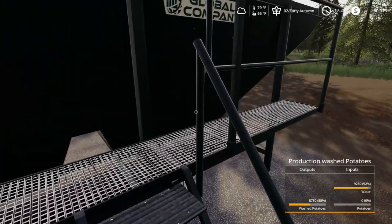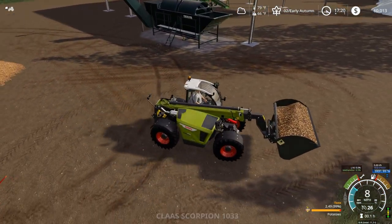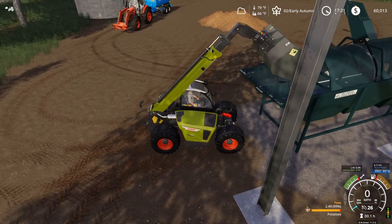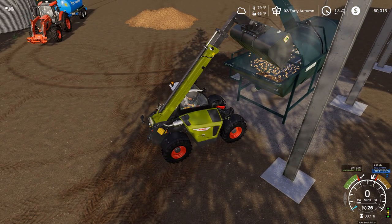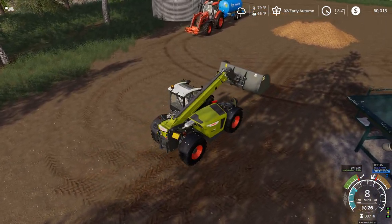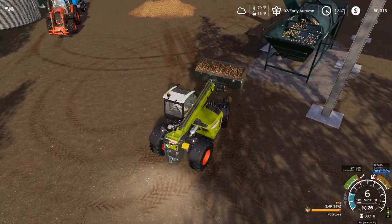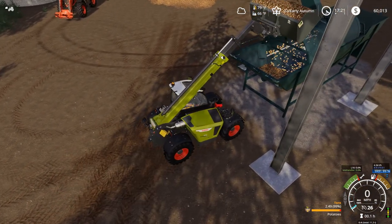How much water did it use? Hardly none — only used 8%. So we won't have to fill this with water for a while. I haven't tried out the Global Company CCM mill — there's a CCM mill to make a different corn product. Maybe I should. I guess if I get into big pig farming, this and the CCM mill would probably be a pretty good mix.